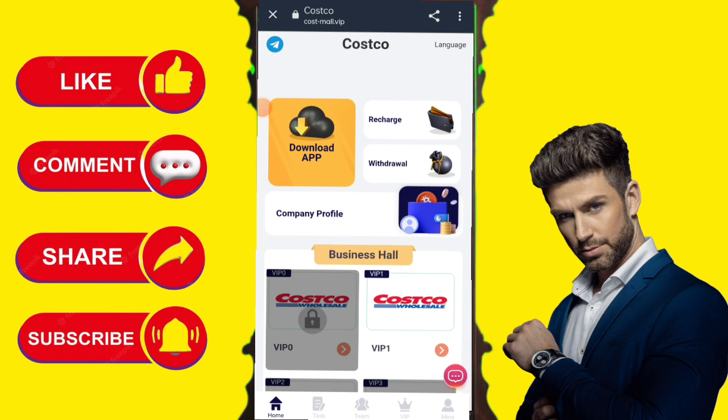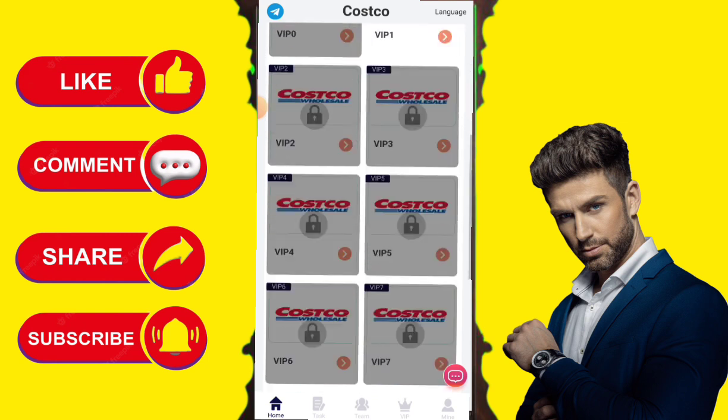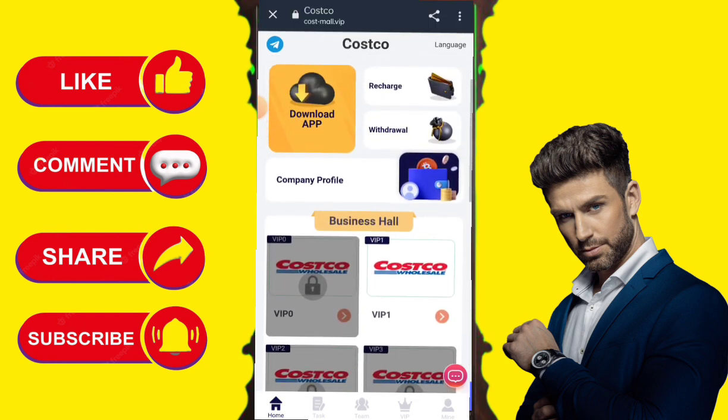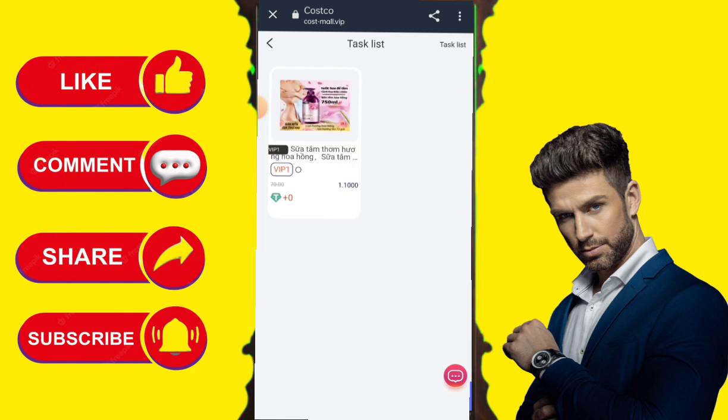You can see VIP 4 and VIP 5 mission packages per order as well. For VIP 6 mission package, you can see 182.24 TRX per order. You can check all the earnings amounts in the VIPs section.